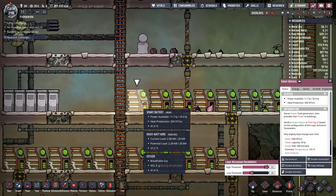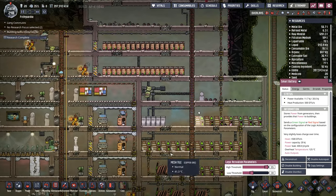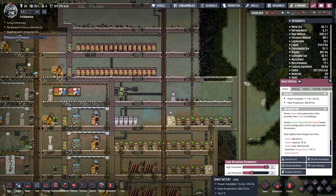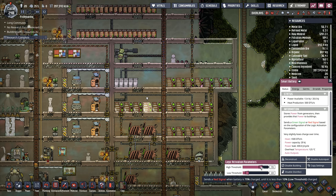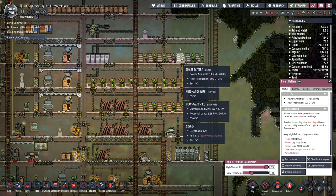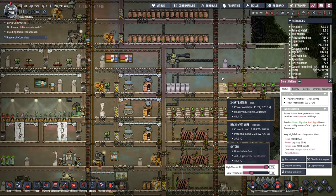We've changed all of these bits around - the smart batteries in here. Now I can set this one so the signal will be going over to the hydrogen generator on this side. The low threshold on these batteries is 10 and the high threshold is 70, so when it gets to 10 they switch on and when it gets to 70 they switch off. These batteries here: when it gets to 30 they switch on and when it gets to 95 they switch off.